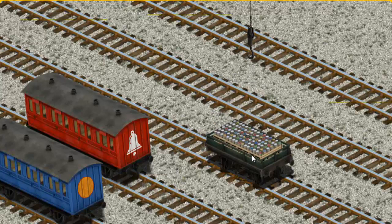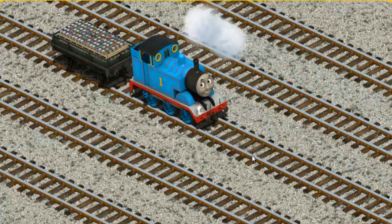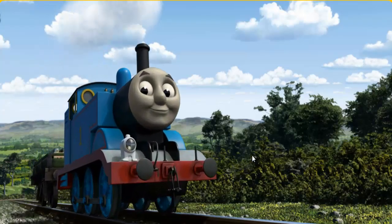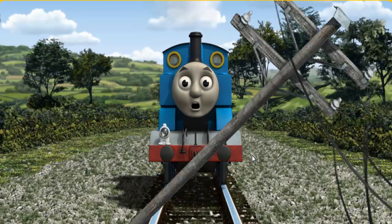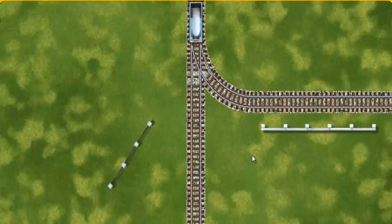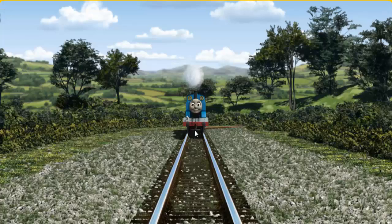Now the cargo must be loaded. Show Cranky where the green flatbed with the waves is. That's it! Thomas set out for the diesel works. Suddenly the tracks were blocked and Thomas had to stop — he would have to go another way. Find a track that goes nearest to the shortest fence. Let's go!